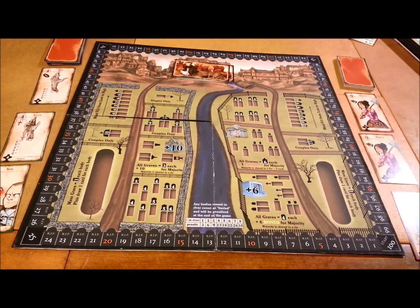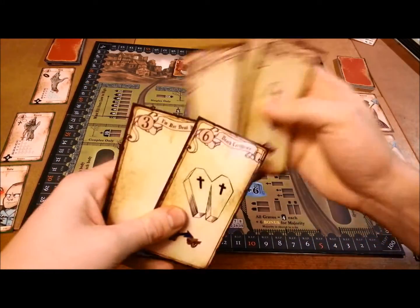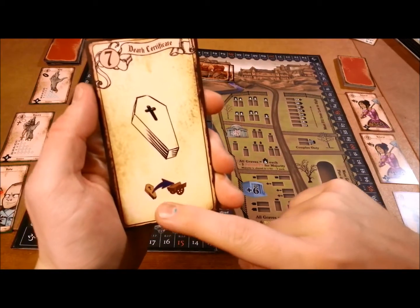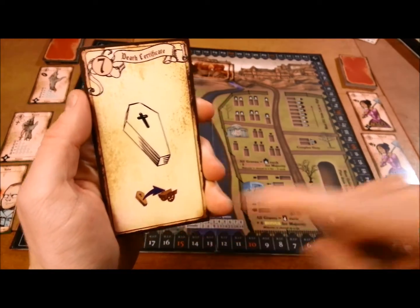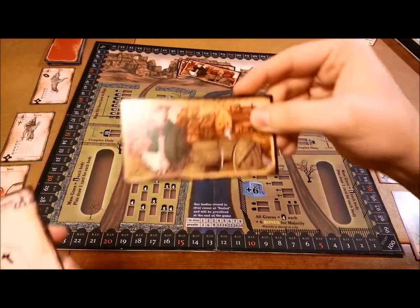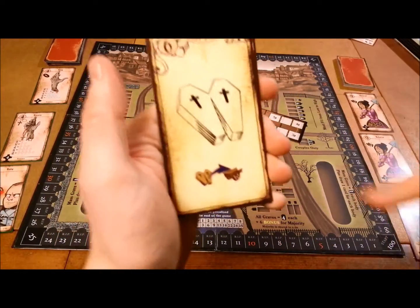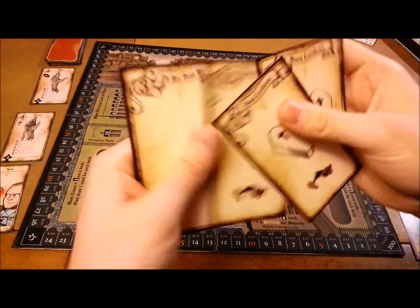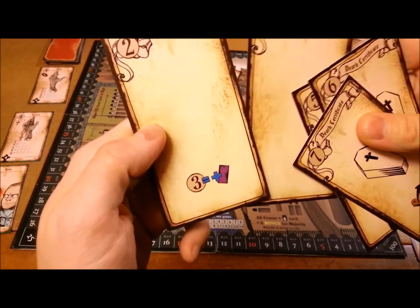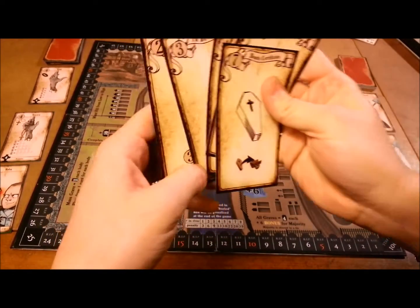Next we're going to get to the cards. You're going to start off with a two, a three, a five, a six, and a seven. The seven lets you put one single coffin onto the cart. The six will let you put a double in there. The five will let you put a single in there. The three doesn't do anything by itself, but if you combine both the two and the three, you'll get to draw a fate card — which is a special card we'll get to next.